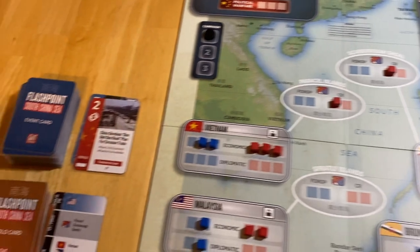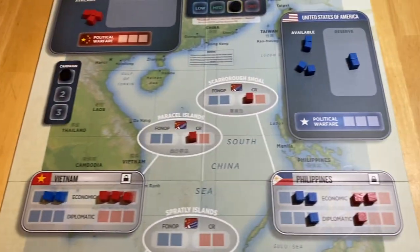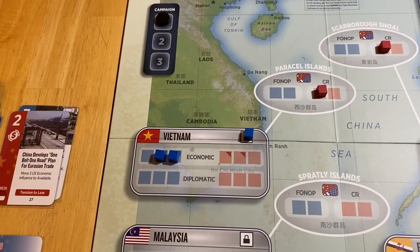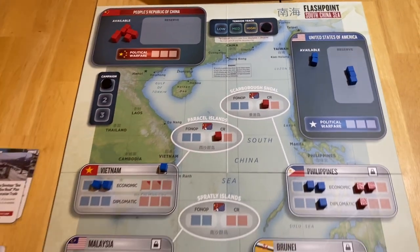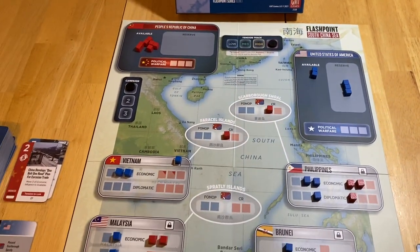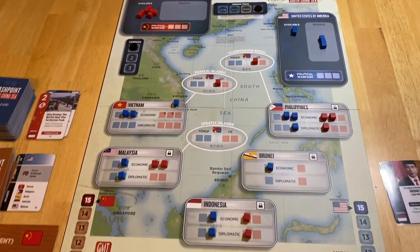We drew a successful draw — a two-op card. So that was a successful political warfare. I'm targeting Vietnam, because we're going to clear all of their economic influence and lock that country down. This goes to critical. We do take a third cube into reserves — I'm not a huge fan of that — but we have a strong play now in Vietnam, and the tension means no more Chinese moves in these islands until they adjust the tension track. We'll see how the opposition responds to our clever card play.